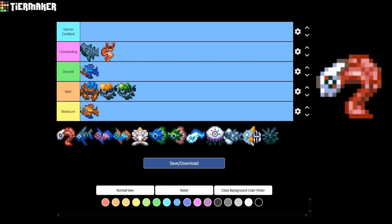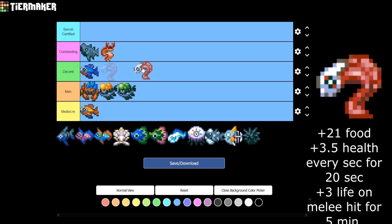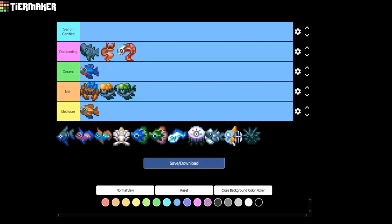Lastly in the Clay Cave Biome, we have the Vampire Eel. It gives 3.5 health every 20 seconds, plus 3 life on melee hit for five minutes. You can pair this with rings from bosses — I think from the Hive Mother — that also give plus 3, so wearing both gives you plus 6 health per hit. It's called the Vampire Eel because it just keeps leeching life back to you, keeping you alive. That can be really hard to do on some bosses, so I'm putting it in Outstanding.